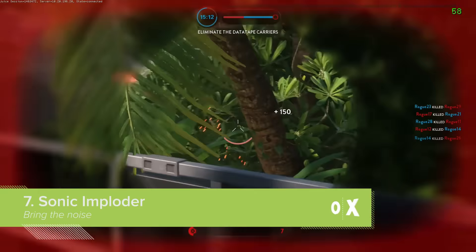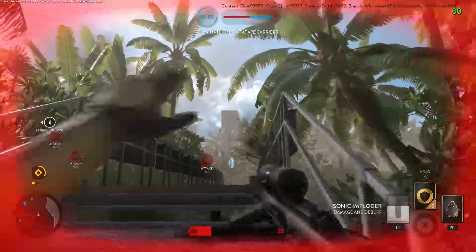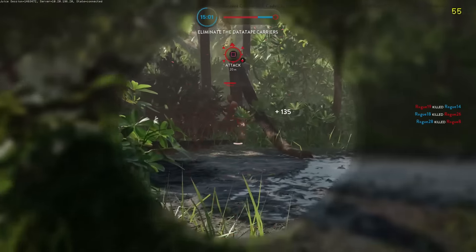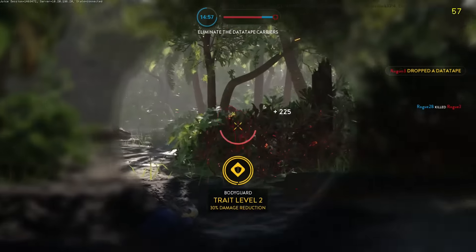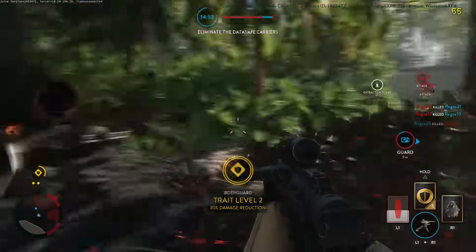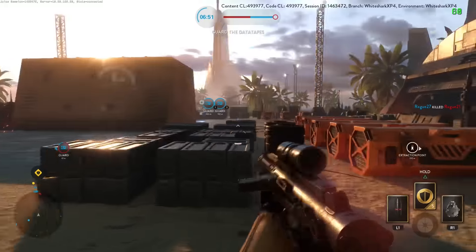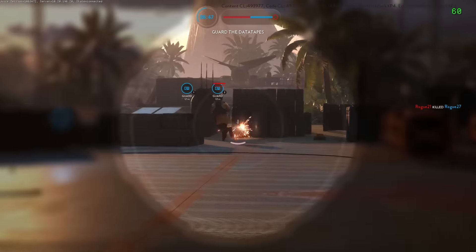One thing that probably won't feature in the movie but is pretty cool regardless is the new grenade type that comes with the DLC: the Sonic Imploder. A modified version of the Thermal Imploder power-up, the Sonic Imploder Star Card is essentially a wide radius stun grenade that temporarily blinds enemies and reduces their armour. The effect is extremely short-lived but can make a big difference if you're assaulting an objective and there are multiple enemies lurking around — or if you accidentally get caught in your own sonic implosion.